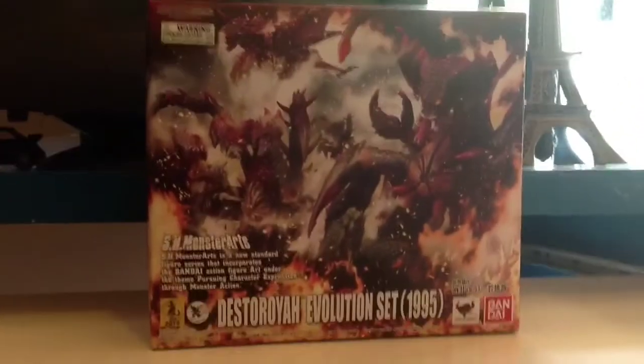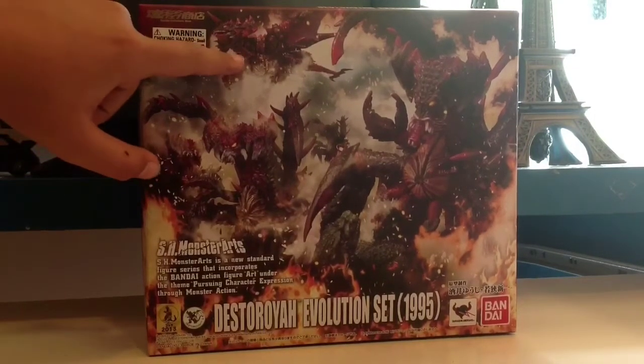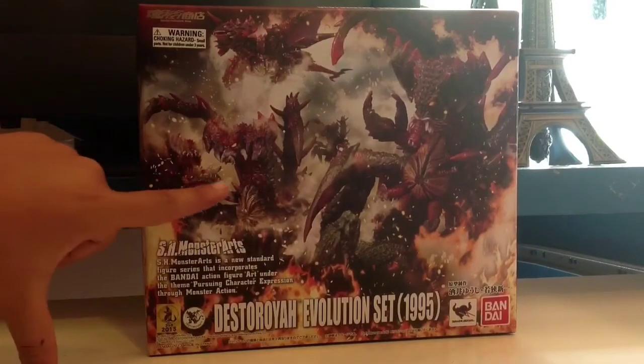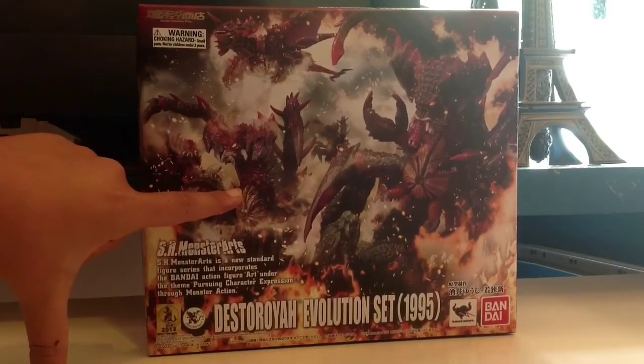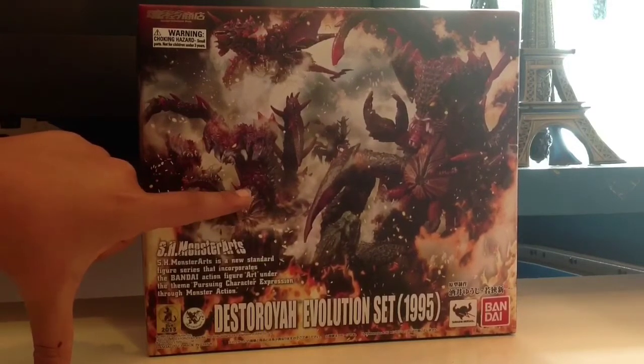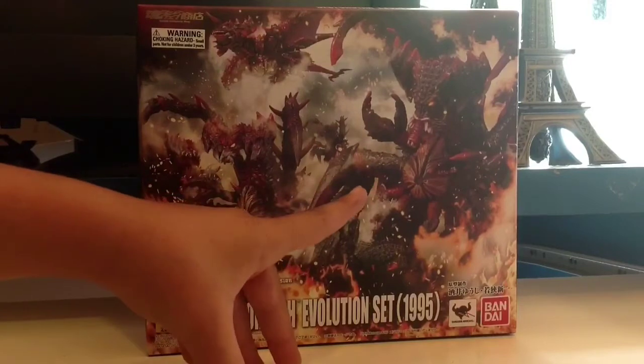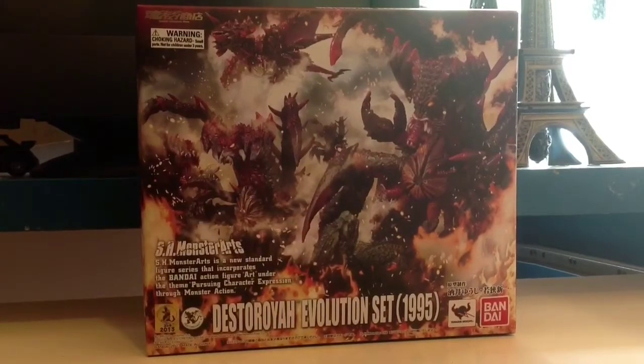Let me just fix the camera here. Let's start with the box. First we have the Flying Destroyer. This is the second Destroyer that appeared in the movie, and here's the first one, where they tried to recreate the scene where the Aggregate Destroyer was gonna bite Godzilla Jr. in the neck or in the stomach.